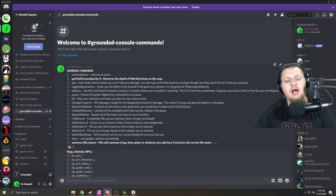So those are my four big favorites: sg.PostProcessQuality 0, the summon command, full restore, and teleport. I use them all the time. But there are some honorable mentions I want to talk about.